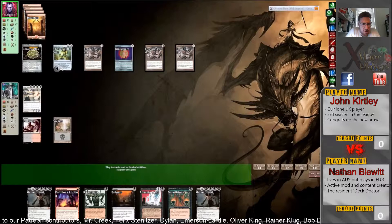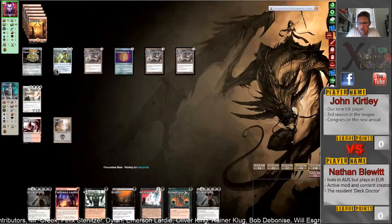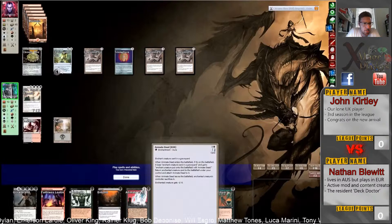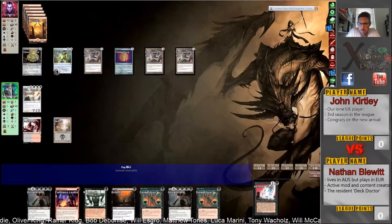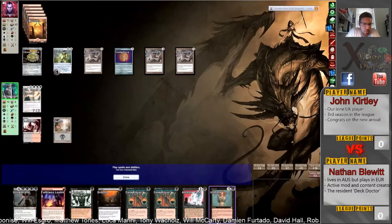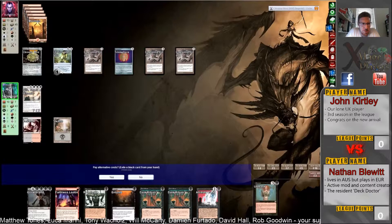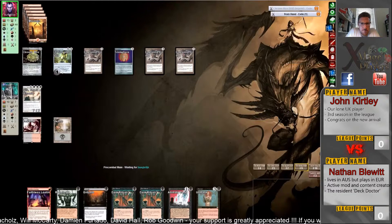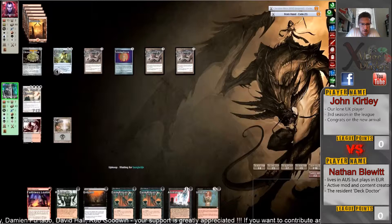One thing John can do is cast Faithless Looting, get it countered, then on the next turn cast it again for three from the graveyard. He has red cards and no way to get rid of them. Nathan could also do nothing — he's ahead in card total at 43 to 45, Nathan would deck first. I like this play: Animate Dead on Ashen Rider to destroy that Chalice. Otherwise John can just do nothing because he can't play the red spells. Nathan needs a Tidespout Tyrant to end this quickly.